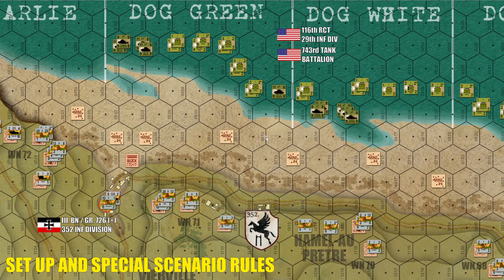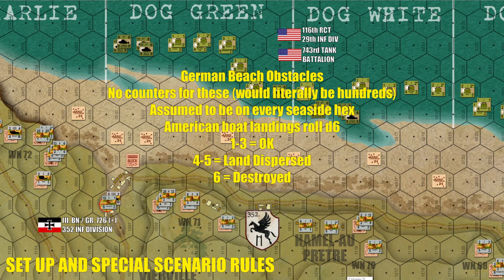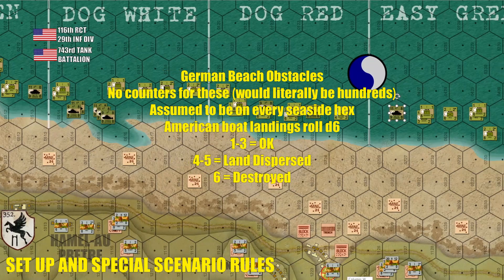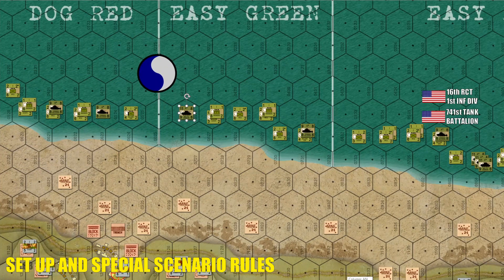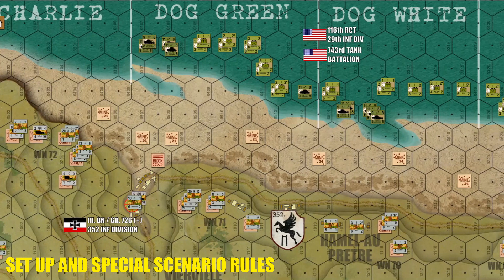Any American unit that makes it to the sand is going to be immediately subject to German beach obstacles. Notice there are no beach obstacle counters on this map — it would literally cover every single seaside hex with a block counter, which would be a little cumbersome. So we're assuming beach obstacles on every single seaside hex. As soon as the Americans hit the sand, they're subject to another dice roll and units can either land in good order, dispersed, or destroyed. The way the Americans get around that is with their engineers — they can open up cuts, and subsequent waves landing on a hex with a cut are not subject to that beach obstacle rule.